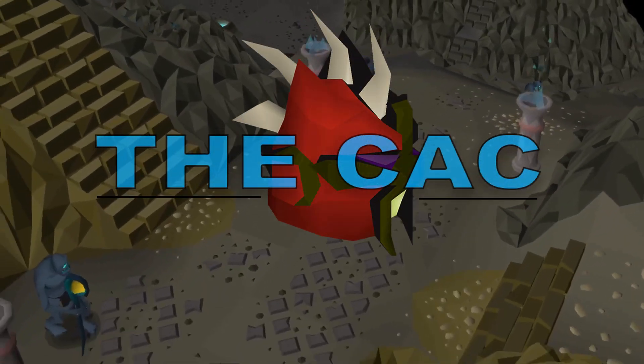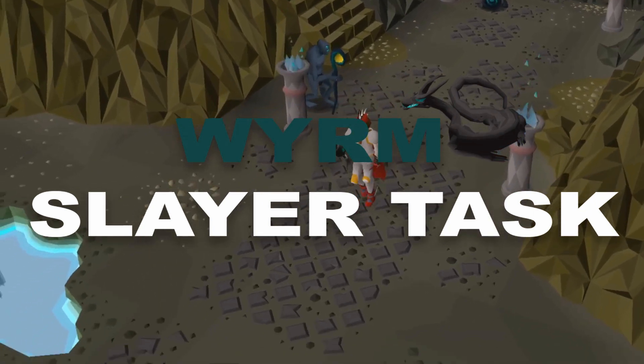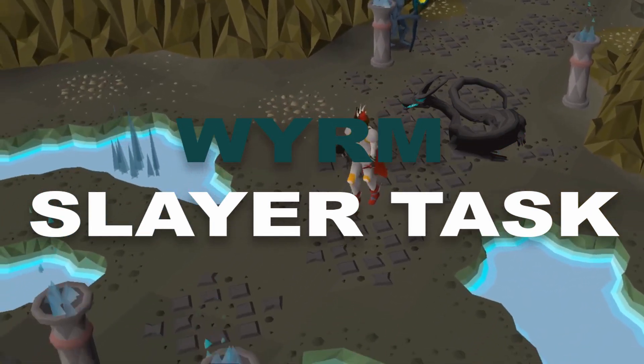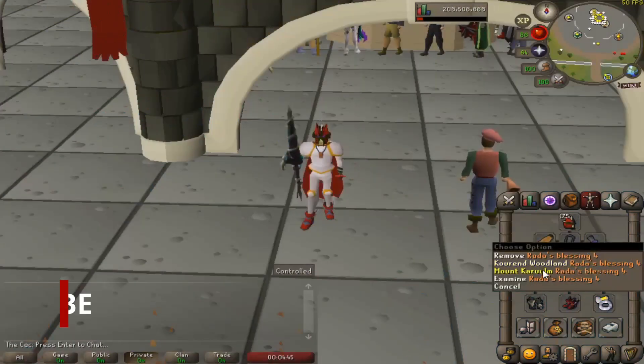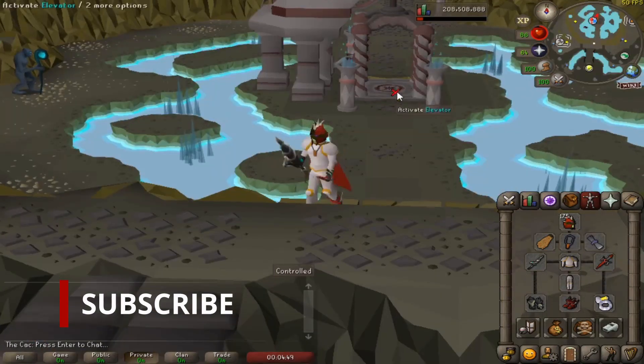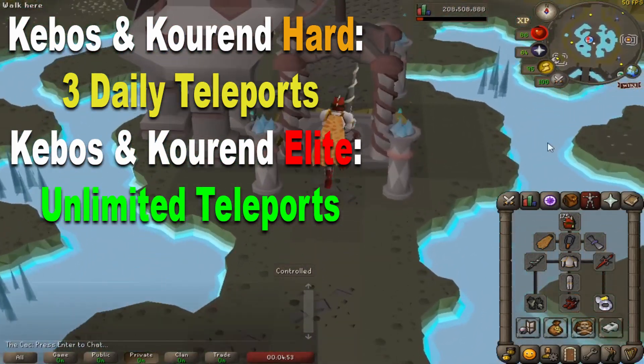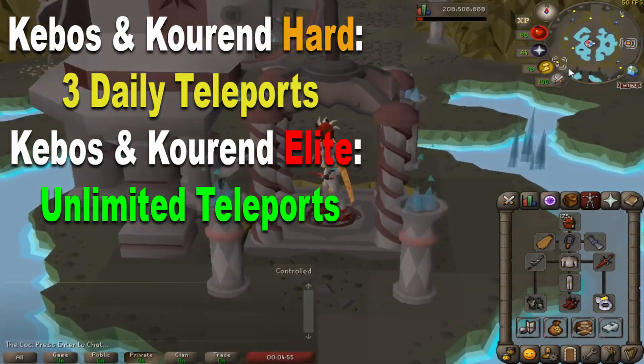Hello, my name is TheCeCe. Today I will explain all you need to know about the Wyrm Slayer task. Wyrms can be found in the Karulm Slayer Dungeon. The fastest way to get there is by Rada's Blessing teleport. To obtain Rada's Blessing you will need to have completed the Kourend and Kebos diaries at least to tier three, which gives three daily teleports to Mount Karulm.